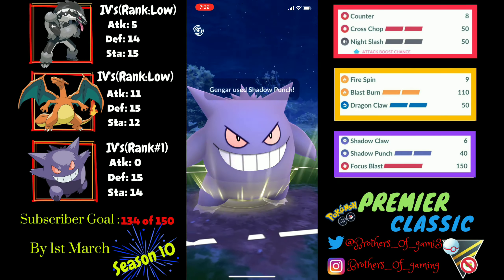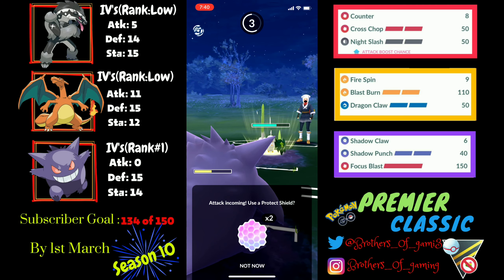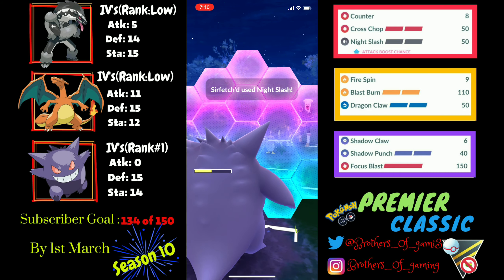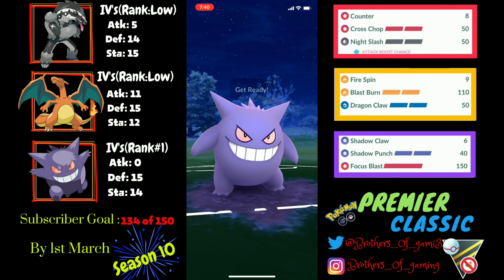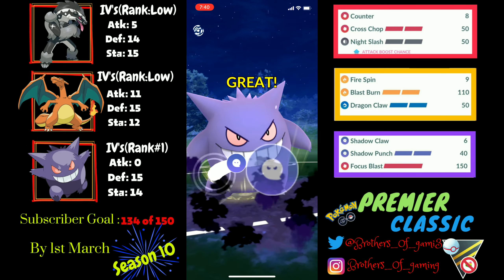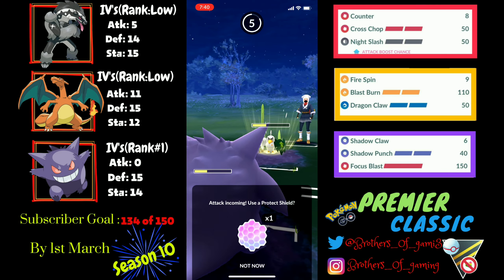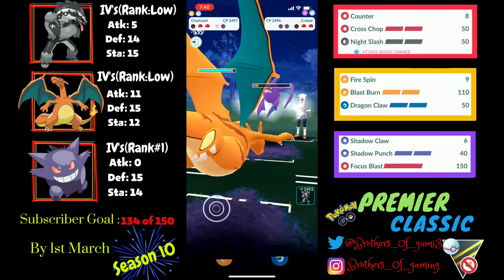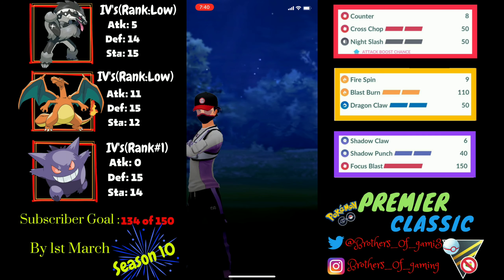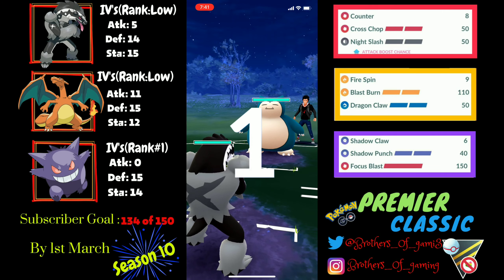They have a Lickitung on the back — Surf and Leaf Blade coming. I shield the Night Slash since it has access to Leaf Blade, Close Combat, and Night Slash. I go for Shadow Punch, which deals heavy damage on Lickitung. I don't shield my Gengar this time and come back with Charizard — my opponent recognizes their fate and top-lives again. GGs.